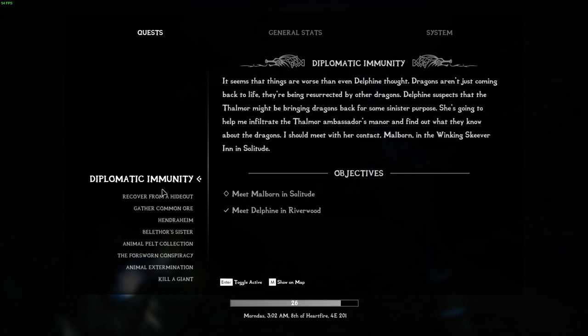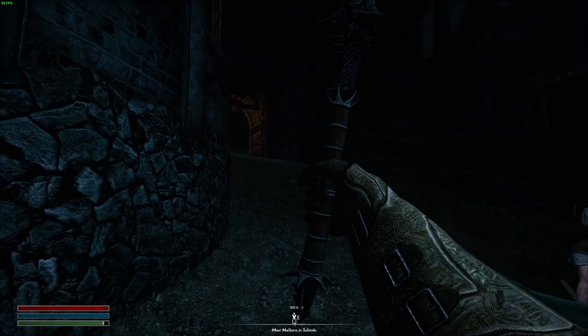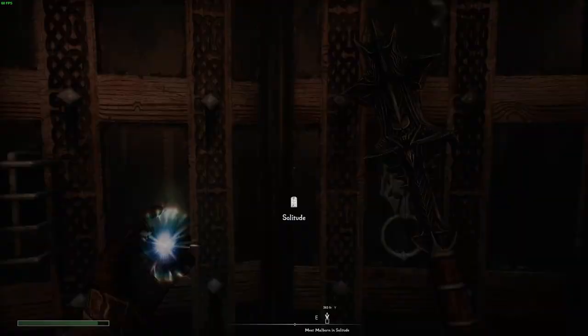If you're wondering why the Mace of Molag Bal looks a bit different, I downloaded a mod to make it look smaller because honestly I couldn't see a thing with it - it was blocking half of my view. Thankfully that mod didn't break anything in the game since it's just a small texture change, but I had to do it especially since I'm mostly playing first person.